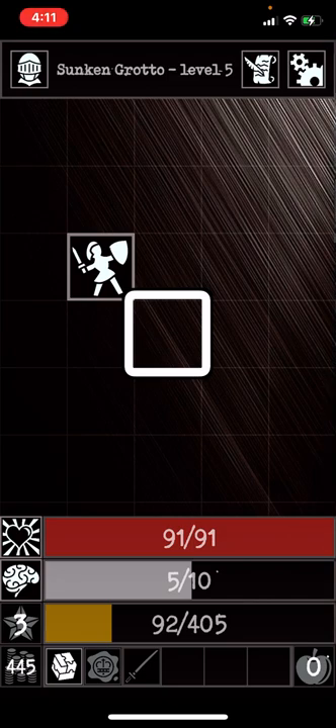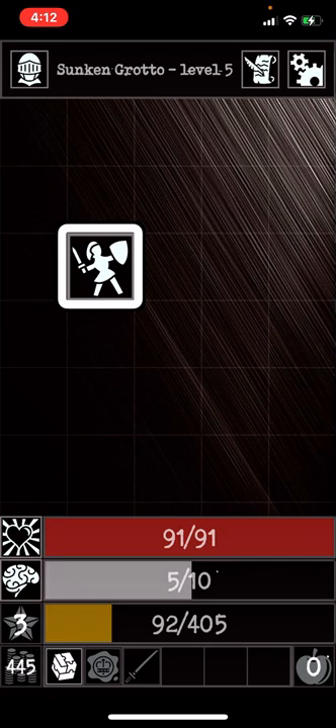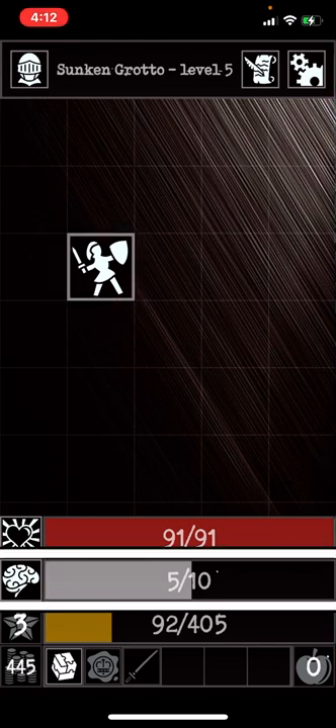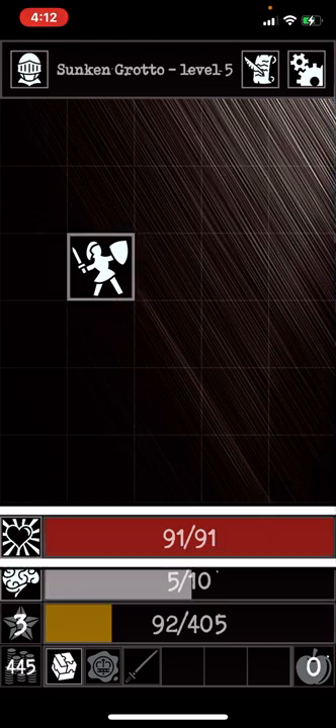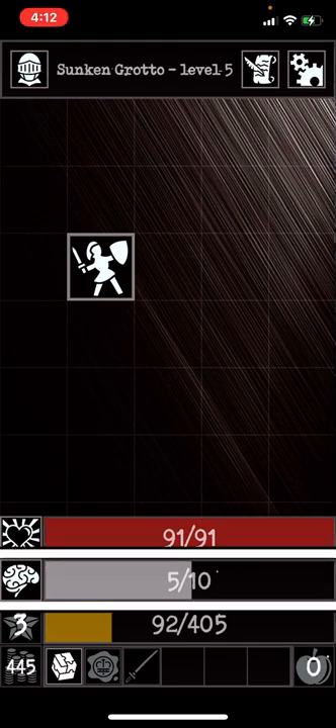When you pull up the dungeon screen, unfortunately VoiceOver doesn't read off the different tiles. So you kind of just have to scroll until you find your character — once you hear the image sound, that's you. Go to the left or the right and your character will move one tile. Health shows 5 out of 10.